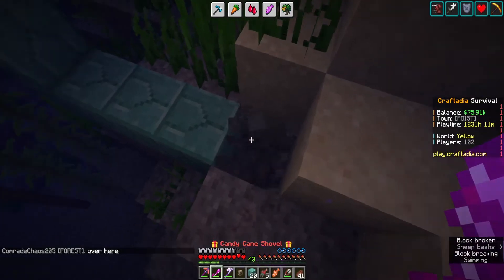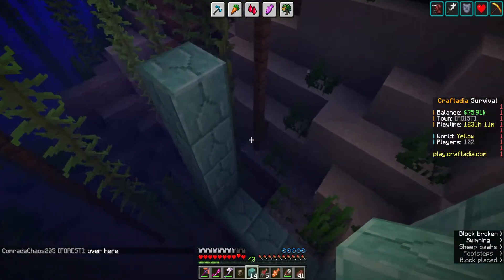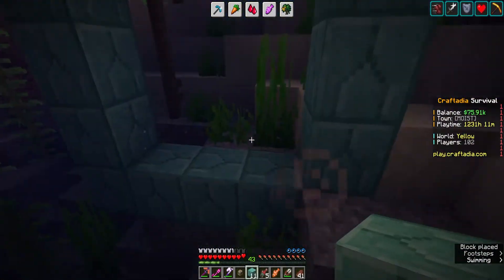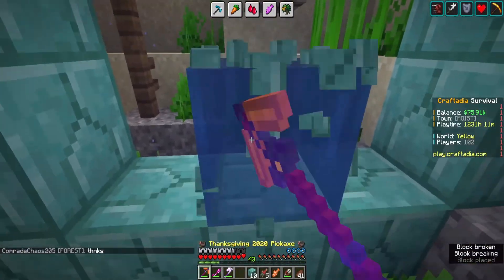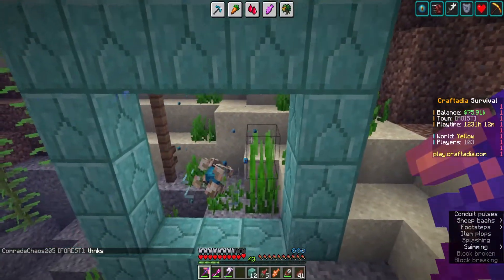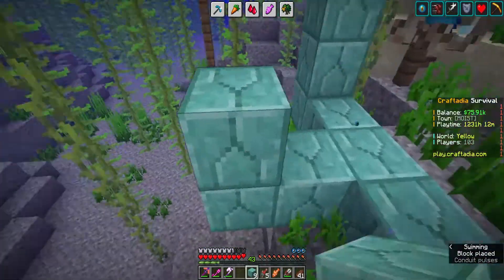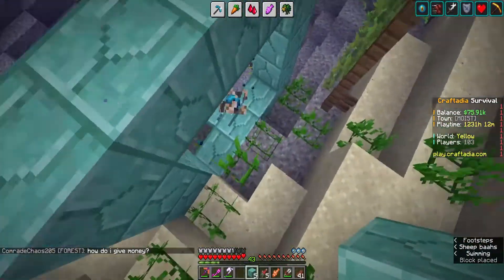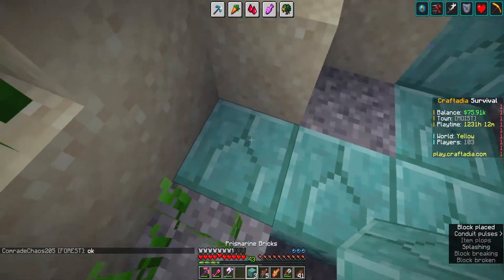I wanted to build them a couple episodes ago but I'll get to it eventually, and that eventually is today. Place that there, place that there, break this - oh yeah, there we go! I can now breathe underwater. Gotta finish it up. It's a melon and pumpkin farm, I'm gonna build it underneath the area today - it's gonna be nice, a giant build. I've been collecting a couple of redstone resources and stuff.